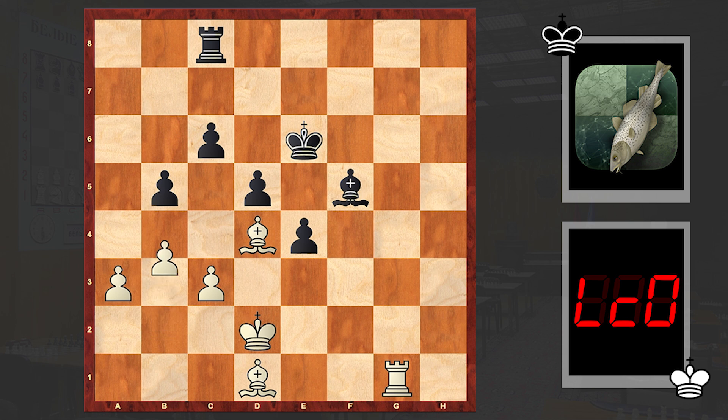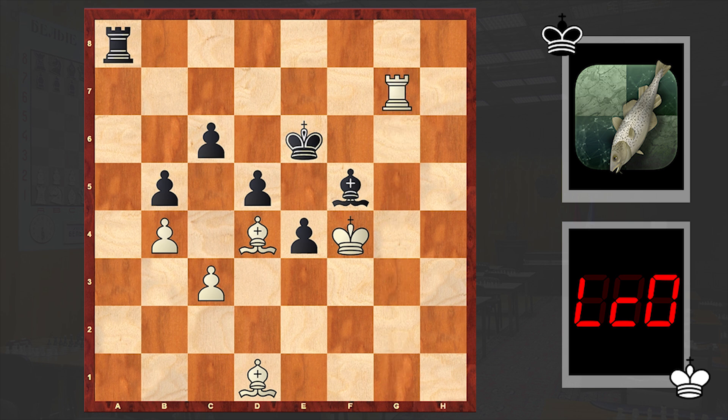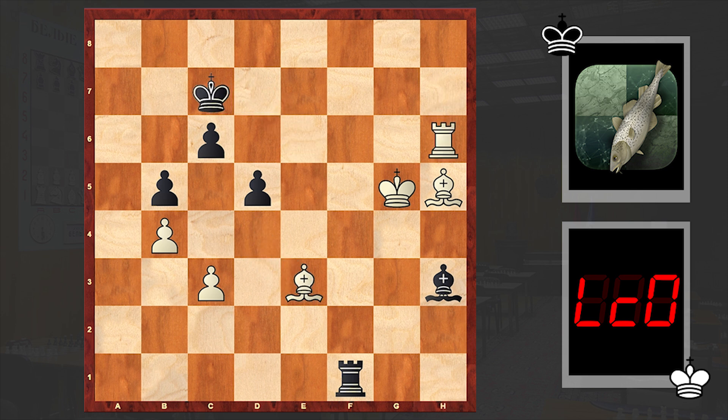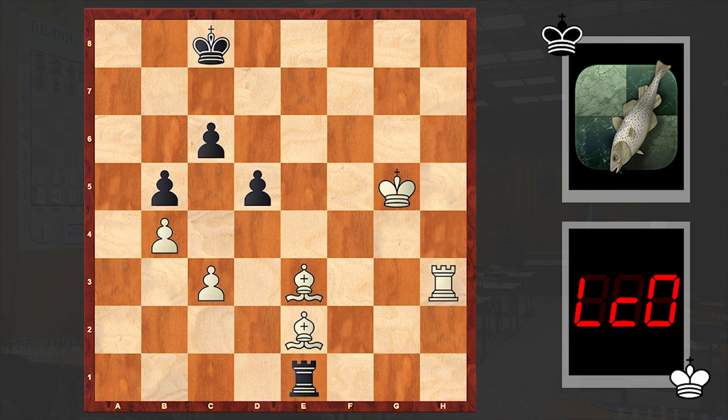White is stopping any c5 moves, and meanwhile Lila is also giving up the a-pawn. This is strange — in some cases explaining why they are throwing away their pawns as if they're nothing is difficult. Black also gave up the e-pawn. All this is very strange, and already victory is just a matter of moves.